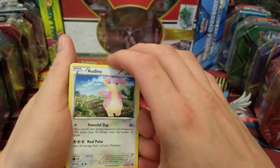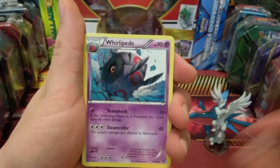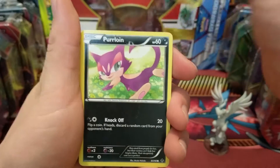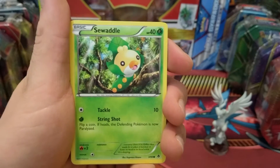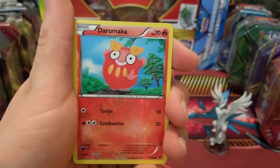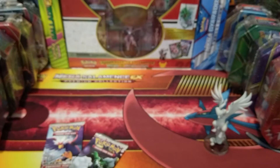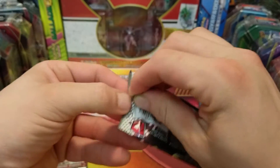I actually picked up this restaurant box and the Zekrom box — it was twenty dollars each at a local card store. Second pack: Roggenrola, a Boldore, Whirlipede, another Purloin, another Drilbur, Swaddle, a reverse holo Darumaka, and our rare is a Darmanitan.